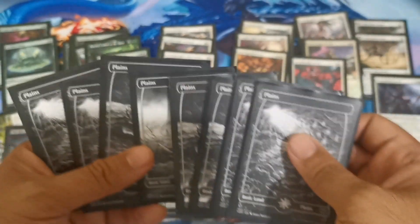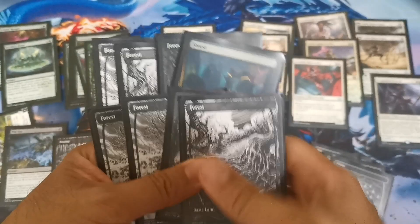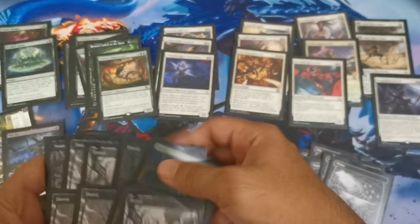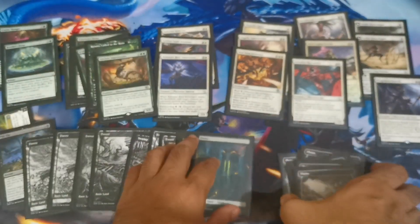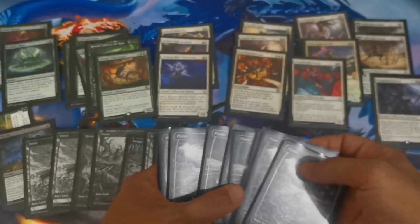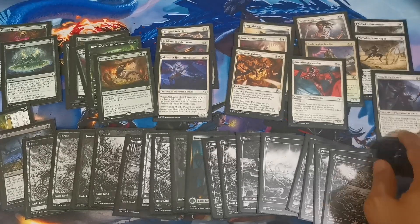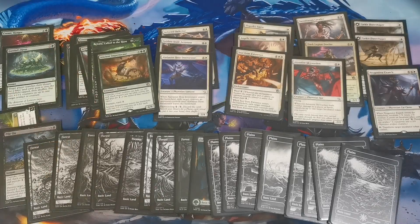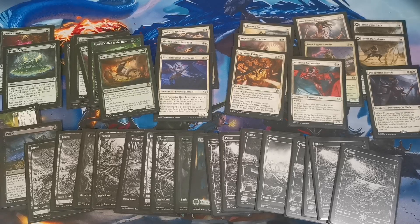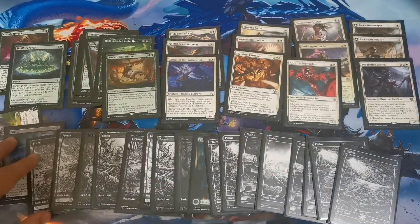For the lands, we have eight plains and eight forests, plus one copy of a dual land. My record was two wins and two losses — the losses were mostly due to mana screw and insufficient draws, like mulliganing through your hand. Overall I think I performed pretty well for limited, especially for the Prerelease event of March of the Machines with this deck built from that card pool.